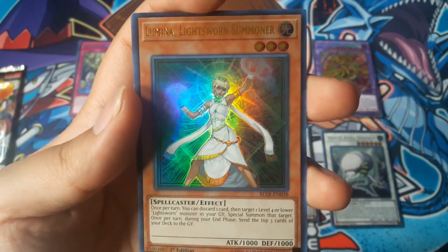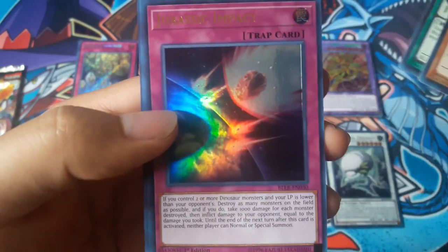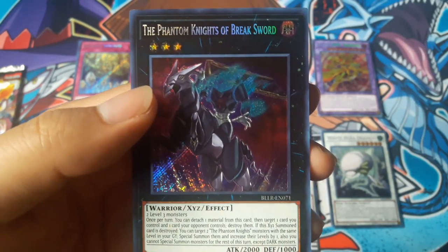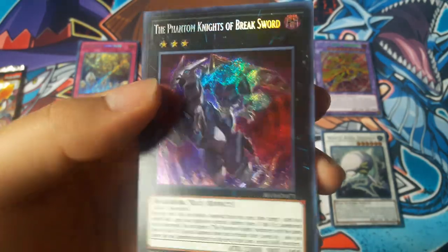Lumina, Lightsworn Summoner, and The Phantom Knights' Outbreak Sword for a secret rare. Not bad.